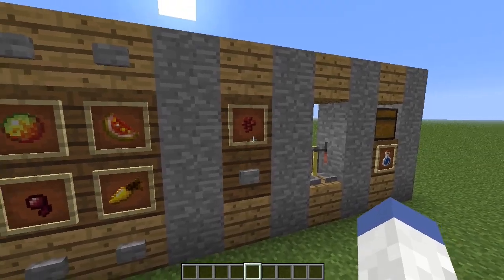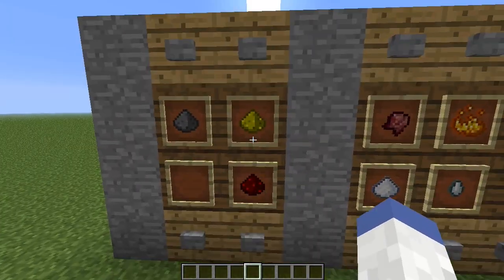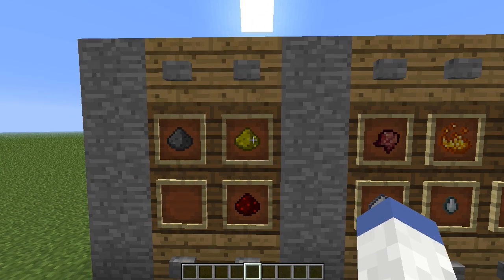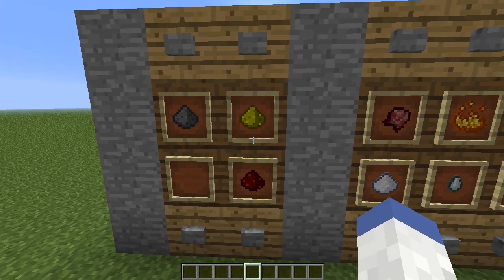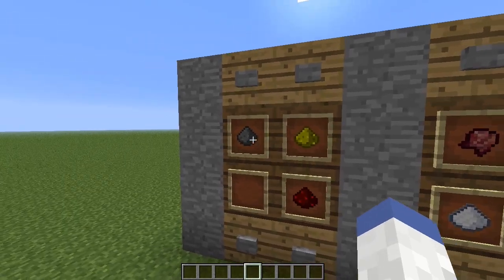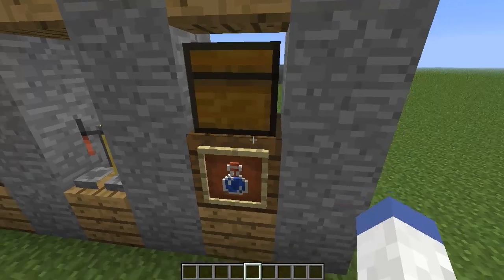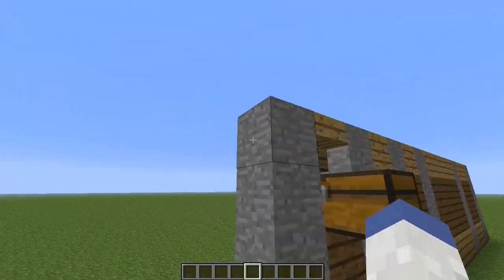I only use nether wart for potions, so I just use that as my base. Then we have our potion modifiers over here — length and type of potion. This doubles the length, this doubles the type, so like swiftness potion two, and this would be splash potion. We have everything set up over here: the potion stand and the water bottle chest.